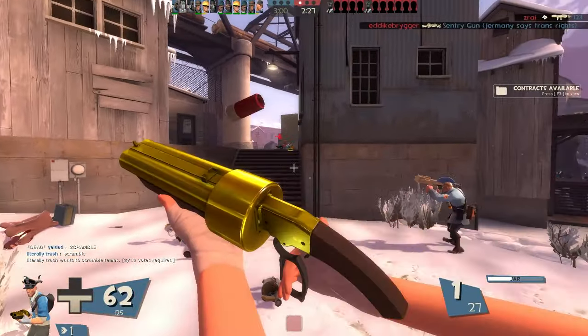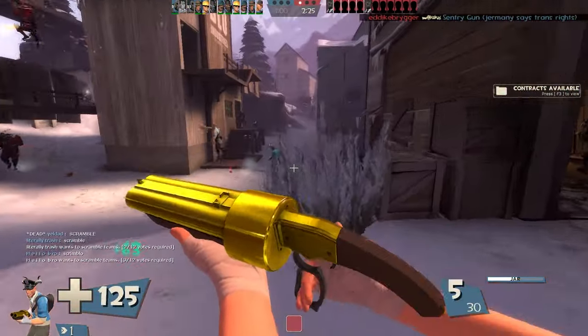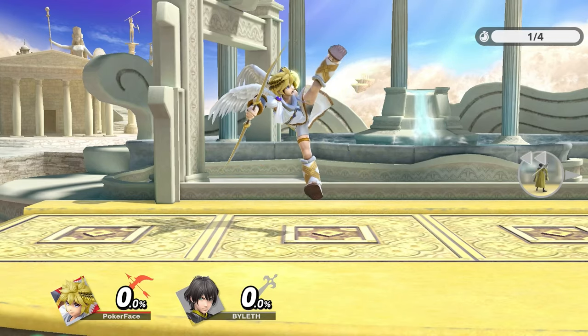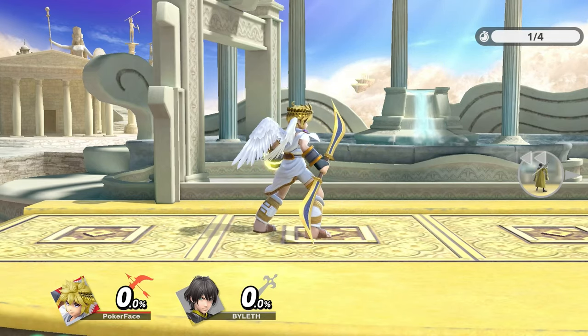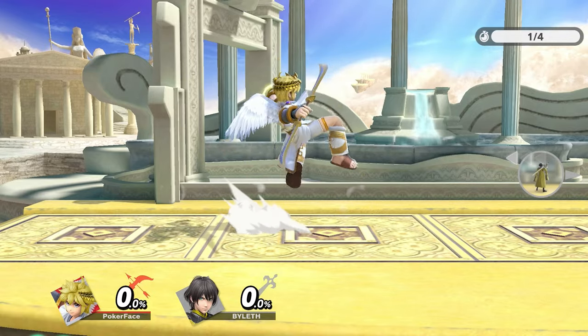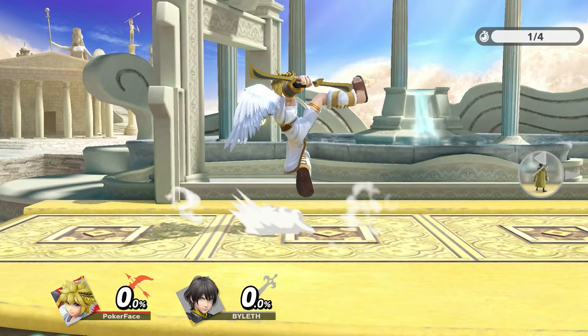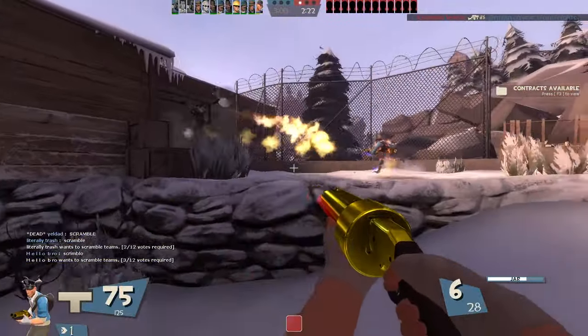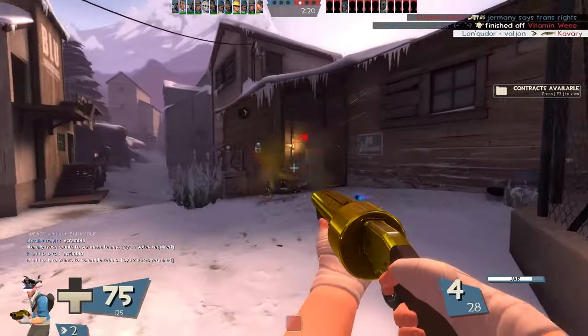Would you call me insane if I said this entire video was inspired by Pit's up tilt? I used to play a lot of Pit in Smash 4, so I went back into Ultimate and tested Pit again to see if he had changed much. I completely forgot how utterly cool this move just looks. This move alone inspired me to make some sort of moveset-based video for Smash, and since my audience will only watch TF2 content, here we are.